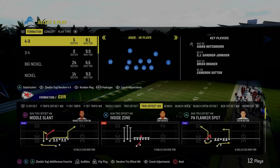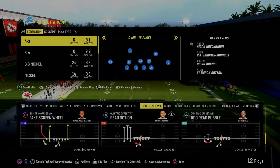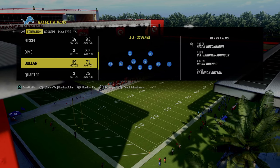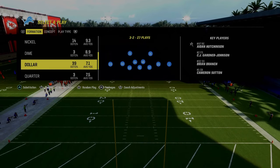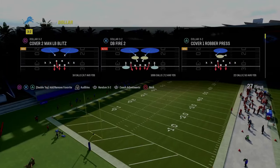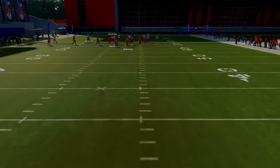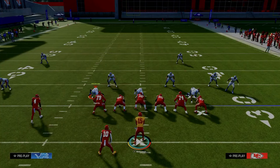The first formation we're breaking down in this e-book is the Trio Offset Weak formation out of the spread playbook. We'll start with the foundational play of this offense — the RPO Read Bubble. These RPO Read plays are basically superior if they have the word 'read' in them. We're going to first show this against Dollar and then get into how your opponent can try to counter the RPOs in Madden 24.